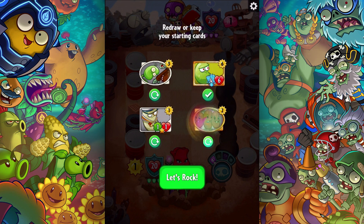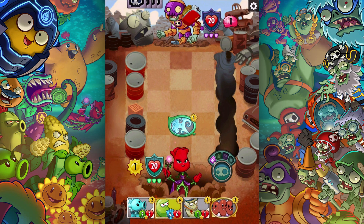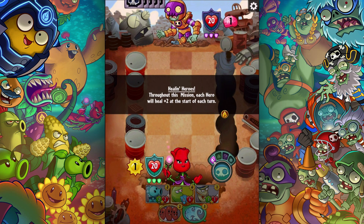That's pretty pricey, I'll get rid of that too. There we go, that's some pretty cool stuff to play immediately. Let's see how Rust Bolt handles this — freeze a zombie, draw a card, that's great for Rose to have. Healing heroes: throughout this mission each hero will heal plus two at the start of each turn.